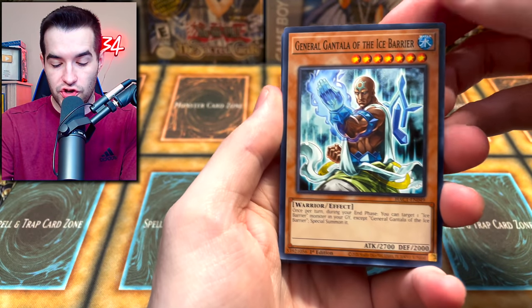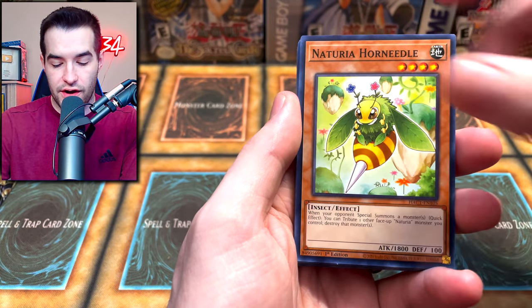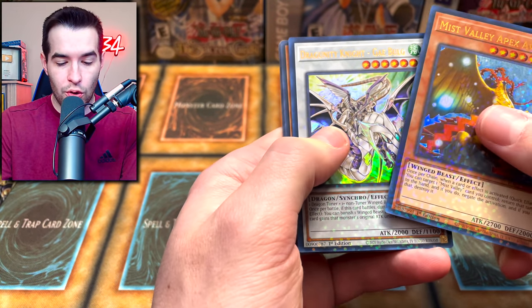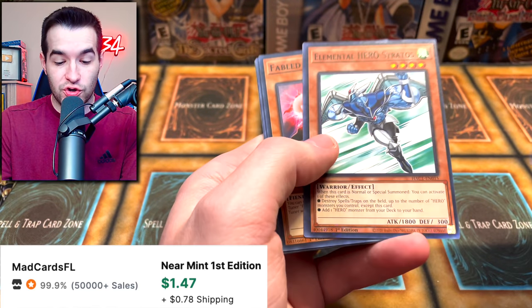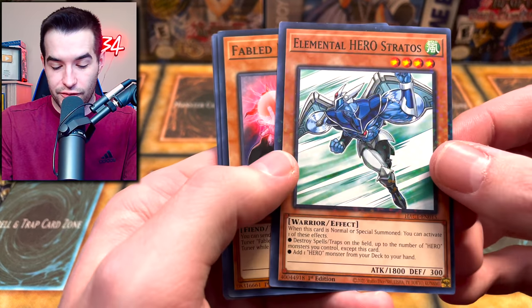We have General Guntala, the Berserker Crush. Can anything be DT Rarity? That's what it seems like. The Leviathan, the Great Leviathan, Apex Avian again. The Guy Bolg. Then we have Trishula. And Stratos — that's pretty awesome, actually. That's a good one for sure. Stratos — you can barely see it. Like, you literally can't see it on this card. What is going on?